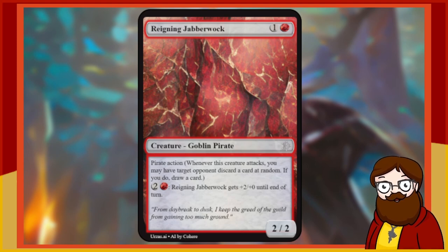Reigning Jabberwock is a 2-mana 2/2 red Goblin Pirate. It has a keyword: Pirate Action. Reminder text: whenever this creature attacks, you may have target opponent discard a card at random — if you do, draw a card. I love Pirate Action! We should definitely print a series of pirates with the keyword Pirate Action. You there, discard a card at random, and then I get to draw one — that's so good. Additionally, for 3 mana, Reigning Jabberwock gets +2/+0 until end of turn. This card is so good, I love this card.